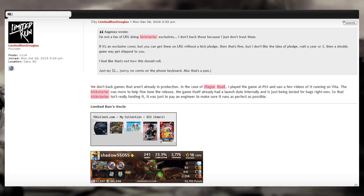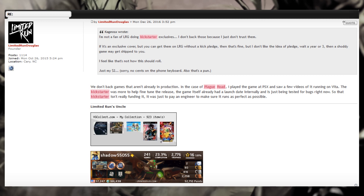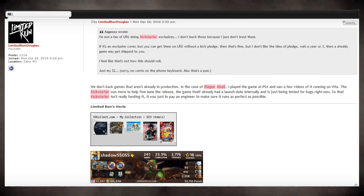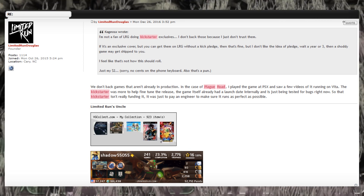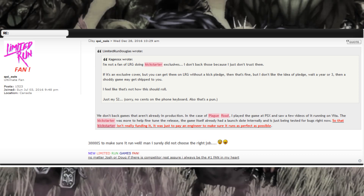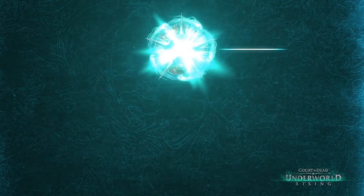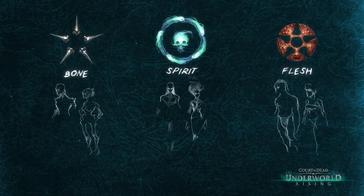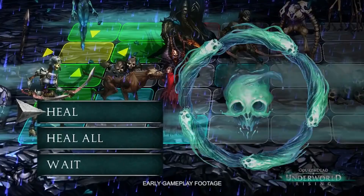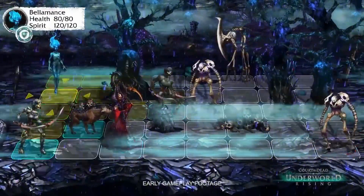According to Douglas Bogart, co-founder of Limited Run Games, who were publishing the physical copy of Plague Road, the game was mostly done by the time the Kickstarter campaign went live, and the $30,000 was mostly for fine-tuning. He even went so far as to say that the Kickstarter wasn't funding development of the game, but to pay an engineer to make sure it runs as perfectly as possible. Needless to say, this wasn't met particularly well in the Limited Run forums. It seems possible that Plague Road is essentially a heavily modified and polished version of a prototype, or alpha, or even beta for Court of the Dead. The gameplay and story look and sound so similar, it's not hard to imagine them swapping out the graphics.